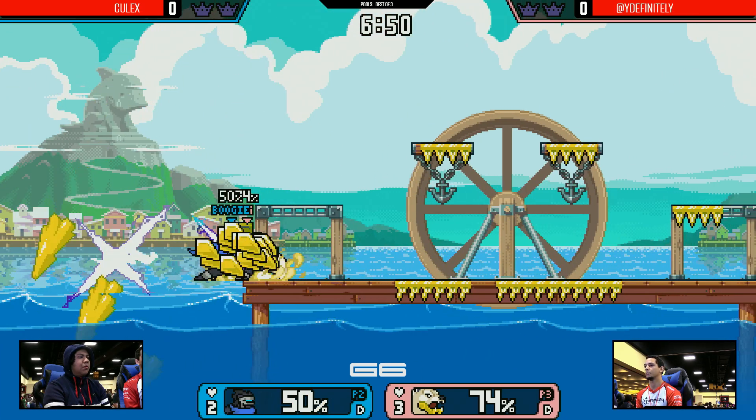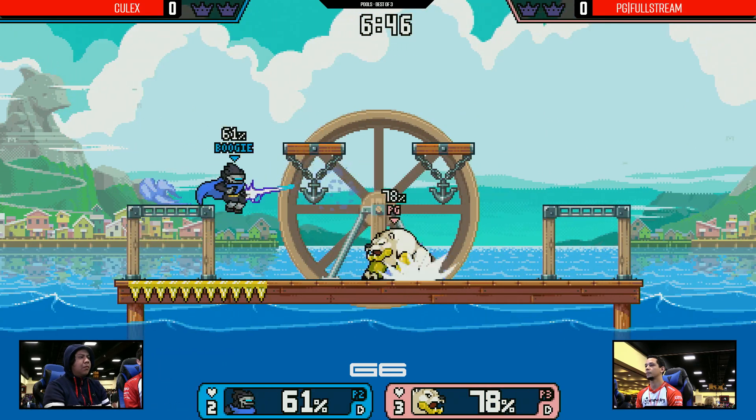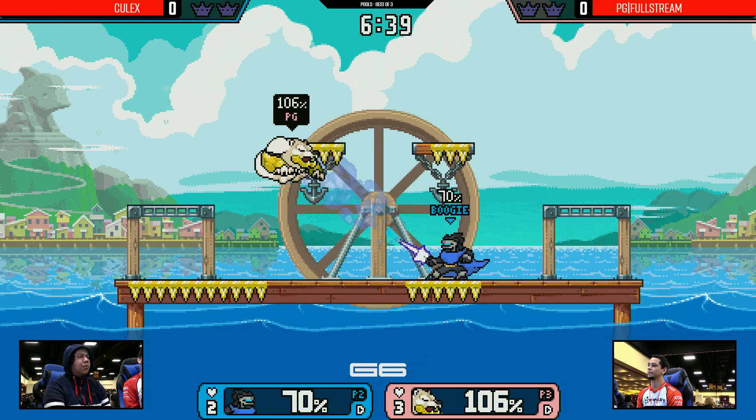Look at this combo — 50% and off stage. Can't recover this way, already used his double jump. Swipes with the up beat. Decent combo coming up, but it's not getting him off stage, not getting him nearly close to death. This character is heavy. He's not going to die at 106.